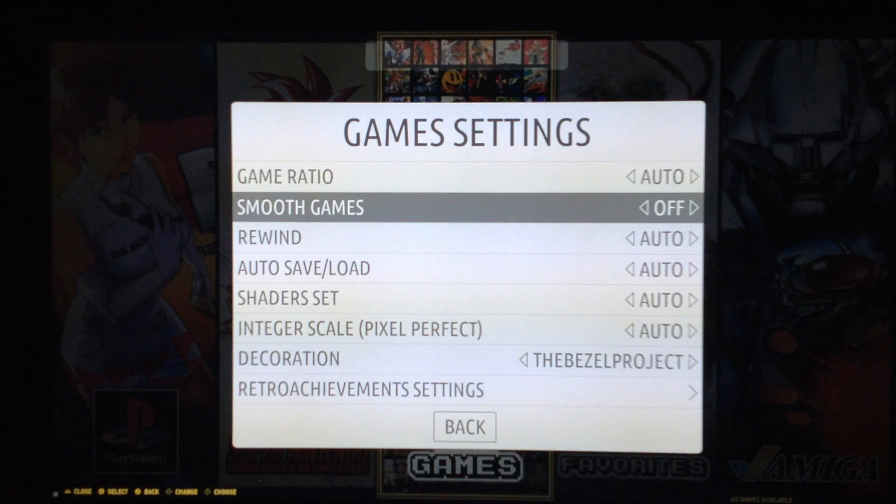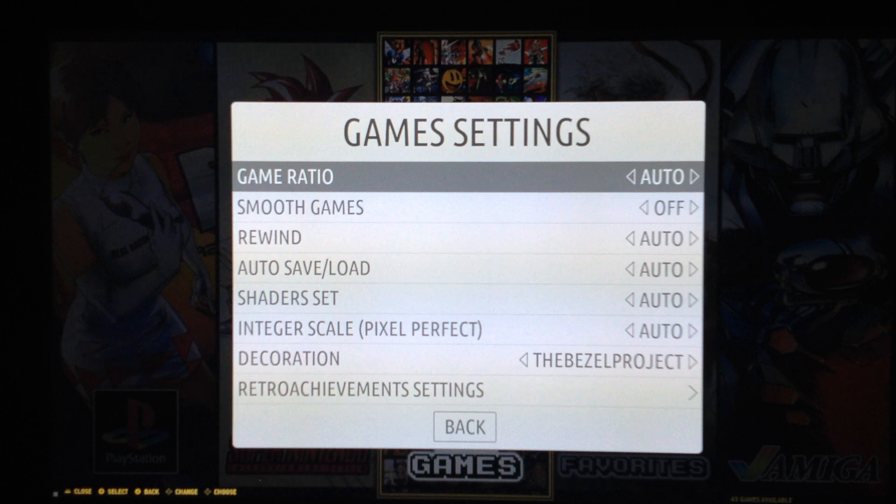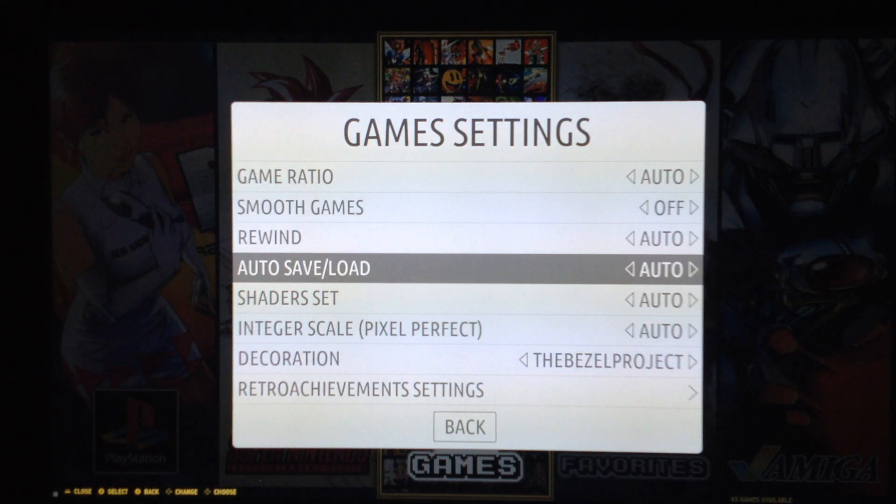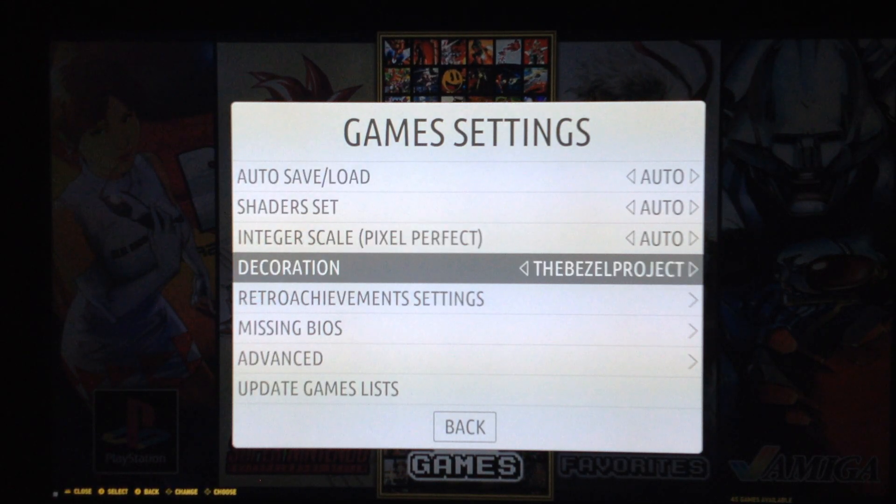In my humble opinion, the best feature of Batocera is the complex overlay system — it's very innovative. You don't manage overlays inside RetroArch like in RetroPie; you do it all here from the front end menu. You can set the smooth filter, the ratio, the shader, the integral scale, and the decoration. For decoration you have a lot of choices — if you install the Bezel Project you can set from the menu the ambiance overlays made by the Batocera team.